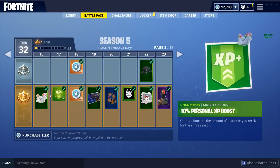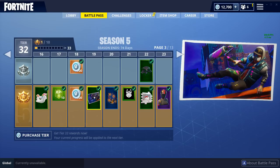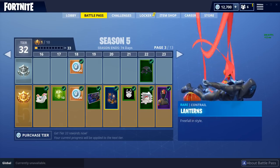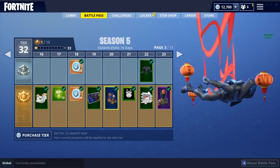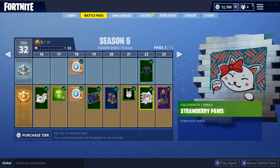We also have some more V-bucks, a new emote for the pool party, an unlockable loading screen which looks pretty cool — they showed that off a long time ago. We also have a brand new Lanterns contrail which is pretty awesome — I love that, it's a really cool skydive trail. We also have a new banner icon and a little kitty spray.